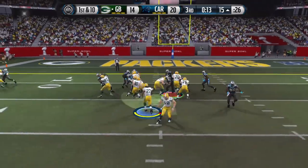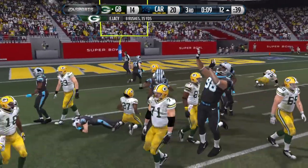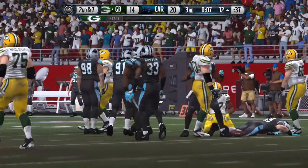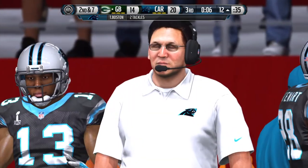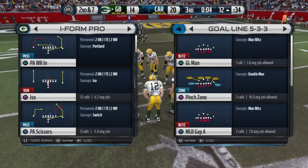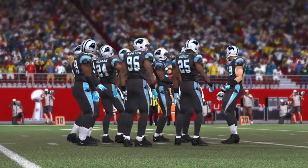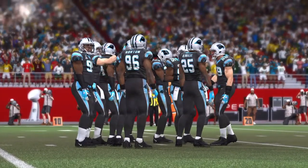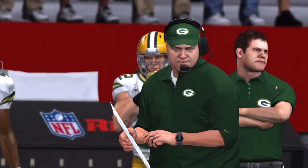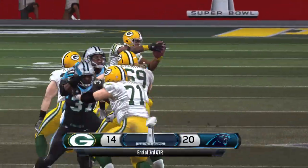Great starting field position for the offense. First down at the 15 — here's the handoff, ends up picking up three yards. Anytime your team is down and you're inside the other team's red zone, you look for one of your star players — your quarterback, wide receiver, or running back — to make a big play. Three quarters in the books, and you're watching the NFL on EA Sports.